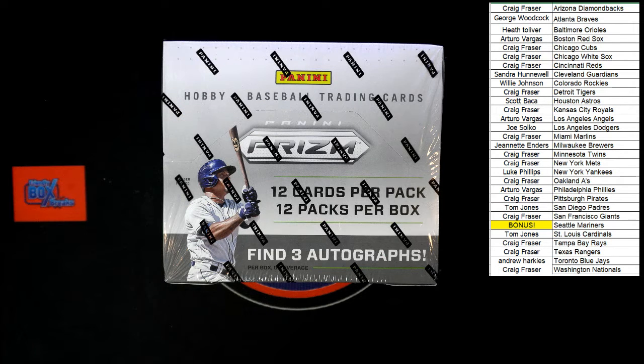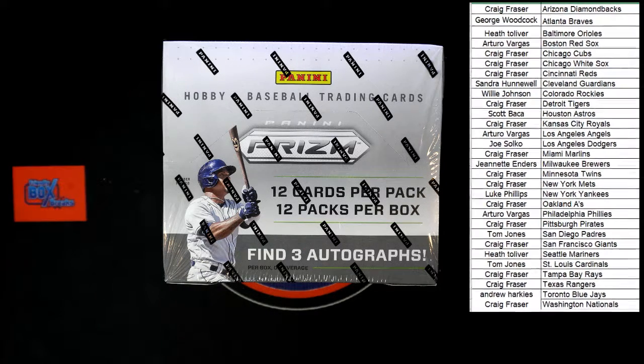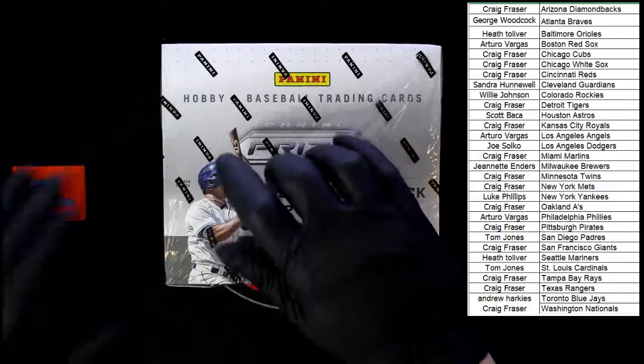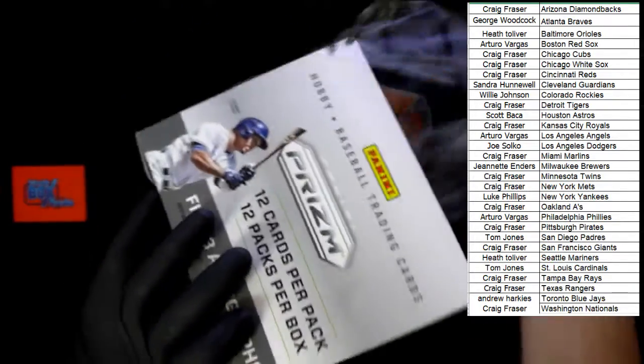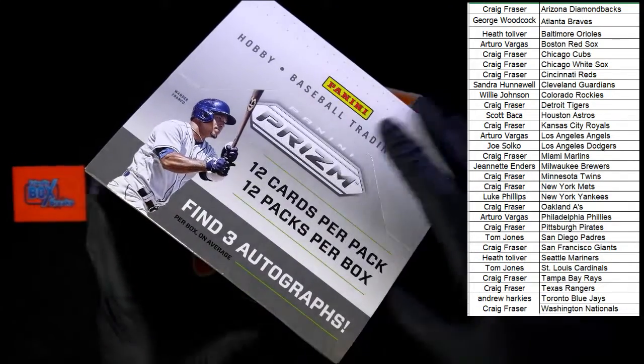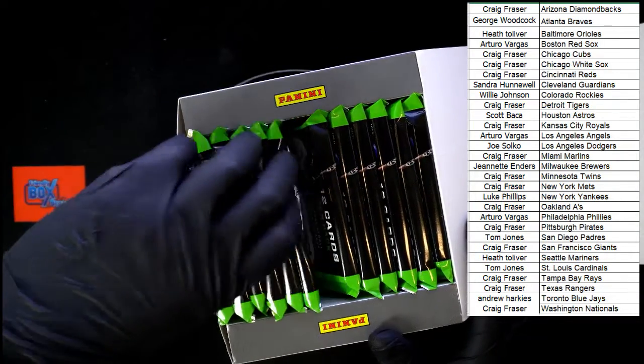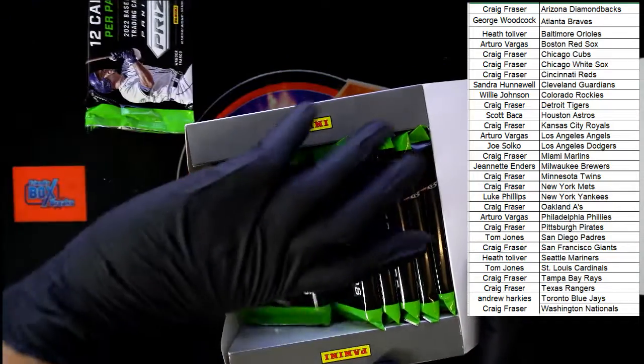Person in number one: Heath T, you got yourself the Mariners! Let's get you switched over to the other screen and add you in on the Mariners right here. Congratulations! You didn't get the filler win but you got the random one and got the Mariners all the same — not a bad day. Let's get this expanded just a little bit so you can see it a bit more. Let's dig in, good luck everybody, love me some Prism.